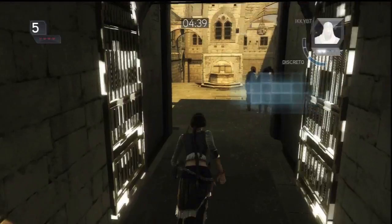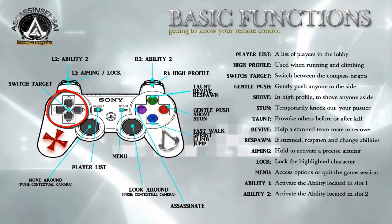The first and most basic buttons are the arrow pad. This allows you to switch back and forth between targets when there is more than one available. The select button, if pressed during gameplay, allows you to view all the players in the same lobby as you. The start button will open a menu screen that we will get more in depth with later on.